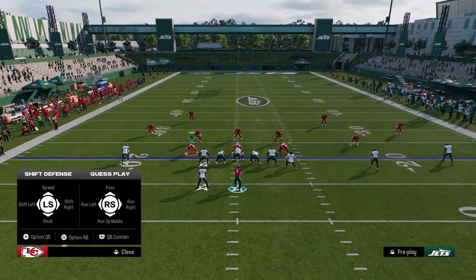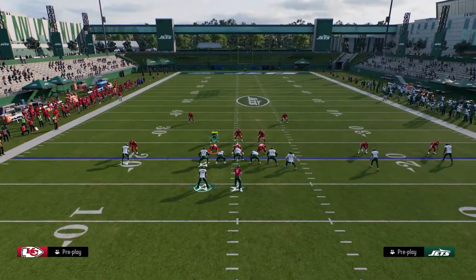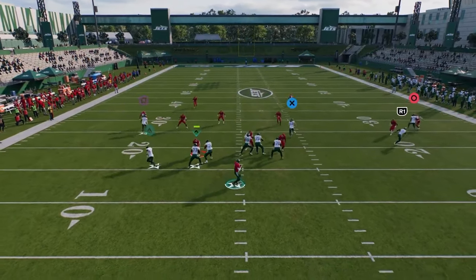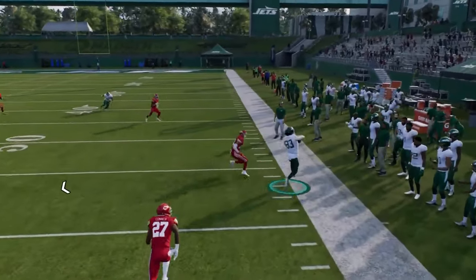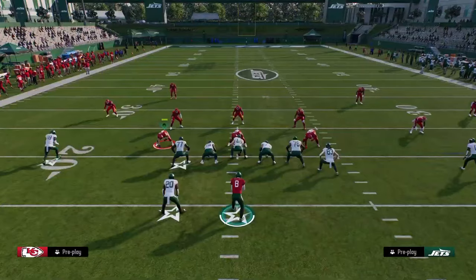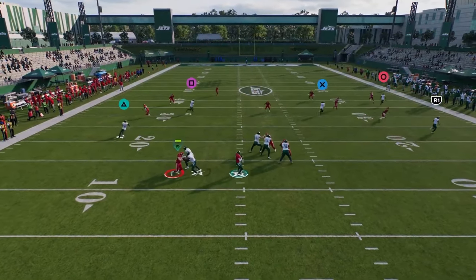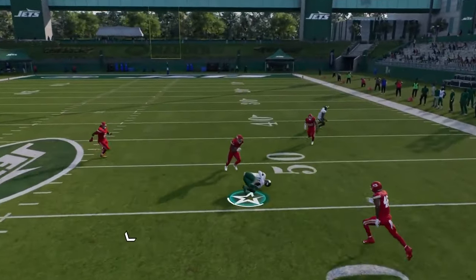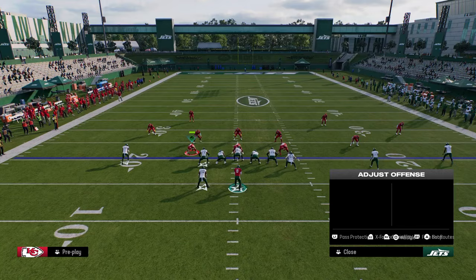This formation is really effective, especially against double A gap, just because of the spacing of the field. All I like to do here is corner out the tight end and snap the ball. If they're in cover four hard flats or cover three hard flats, the tight end is going to be wide open to the sideline. If they're in curl flat zones, you might need to be patient and check down to your post route over the middle field.